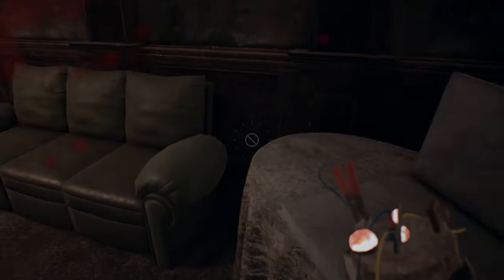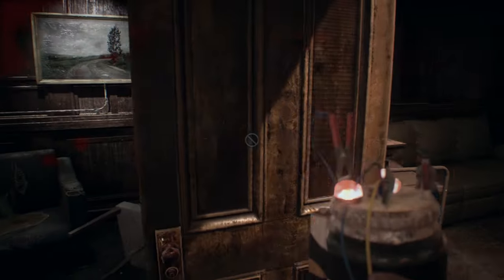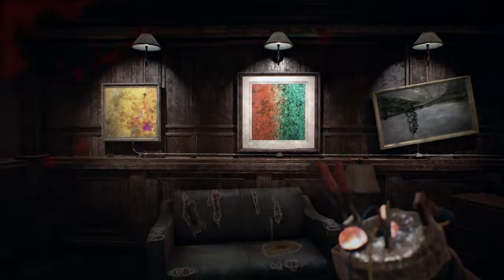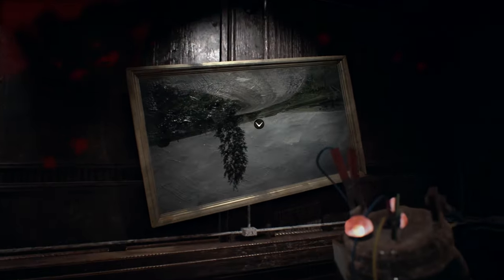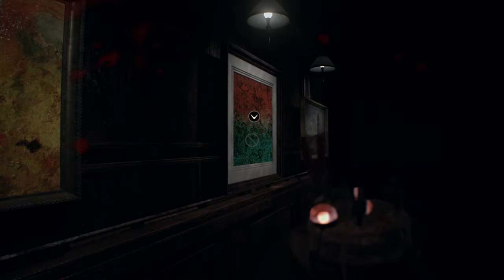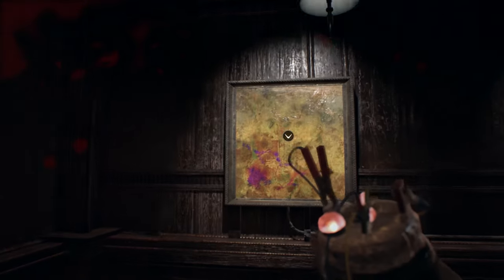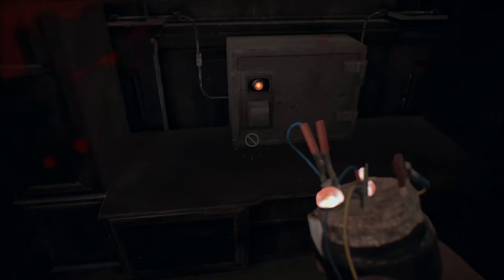Wasn't able to grab that before. This door was also not available. So... ooh, I don't like that noise. So what do we have here? Just flip them all right side — well, I guess not, cause only one of them has the right side up. They correspond to the ones on the opposite side. Purple in the upper left, and green on top. That did it.